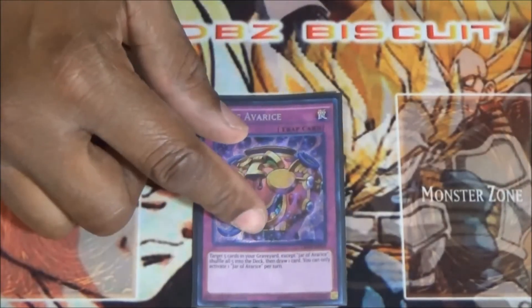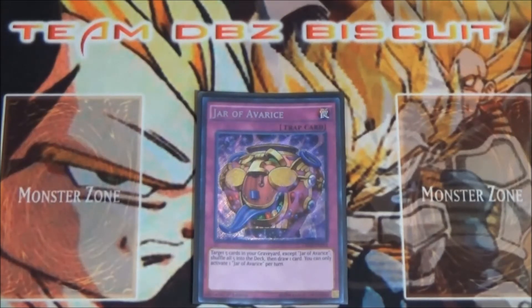Lastly for traps, running one Jar of Avarice. Our man Leo showed Card of Demise which lets you spend all your monsters back, and that's a good out. I like Jar of Avarice because I get to set it and bluff my opponent. I can send all my extra deck cards back, get ready for more Gofu plays, and on top of that I get one free draw. I like that plus from spending five cards back into my extra deck.